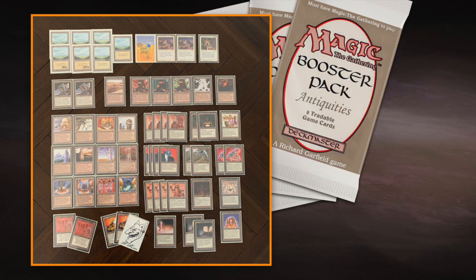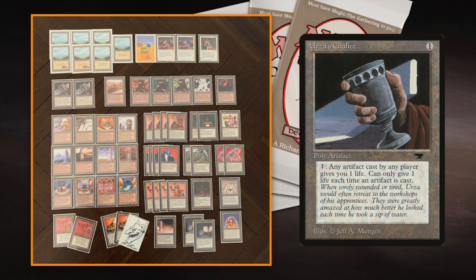One last card to point out is Urza's Chalice — one to cast, pay one to gain a life, and pay one every time an artifact comes into play to gain a life. I'm playing with two of those because I'm expecting a lot of damage early in the game. Hopefully I can stabilize and keep my aggressive opponent at bay, with the Chalices giving me some life gain to get out of the danger zone. Let me know in the comments what you think, and if you'd build an Antiquities-only deck, what would you make?